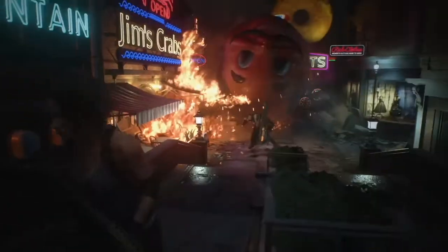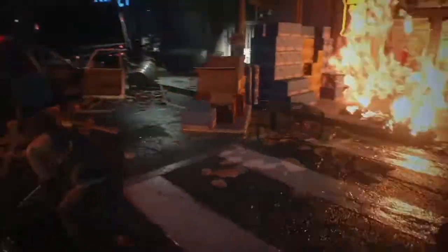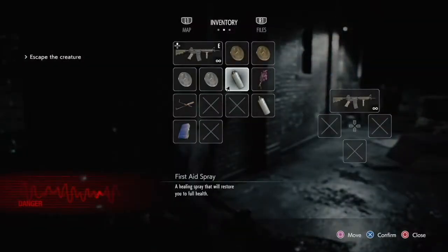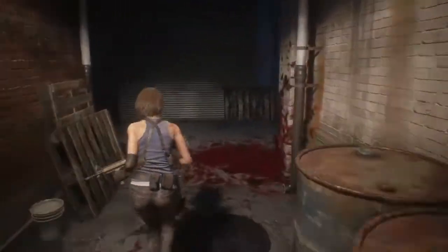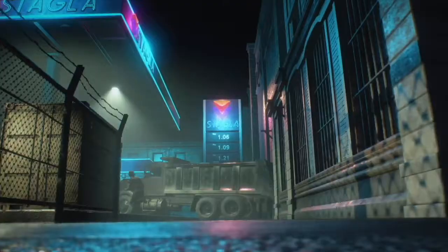Nemesis makes another appearance — he'll either charge you or shoot you with his rocket launcher, so keep an eye on him. He charged, punched, and I dodged. Continue through this door. He does hit me here, so make sure you're in full health. Use one of the first aid sprays, follow Carlos, and this triggers the next scene.